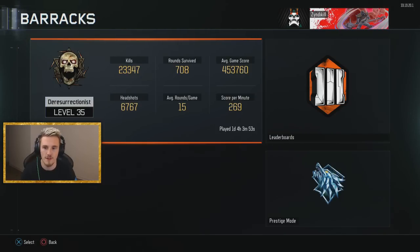From rank 1 to 35, I've had 23,347 kills. I've survived 708 rounds. Average game score apparently is 453,000 — that just seems ridiculous. 6,700 headshots — that is a good headshot-to-kill ratio, by the way. It's just because I love the sound of killing them. Average round 15, and I've played over a day's playing time in-game.